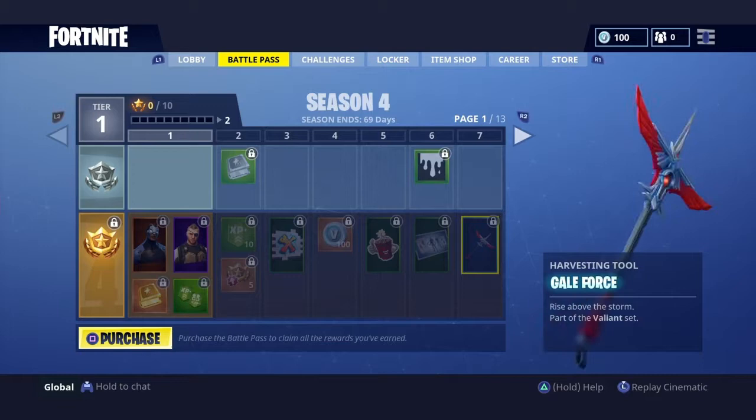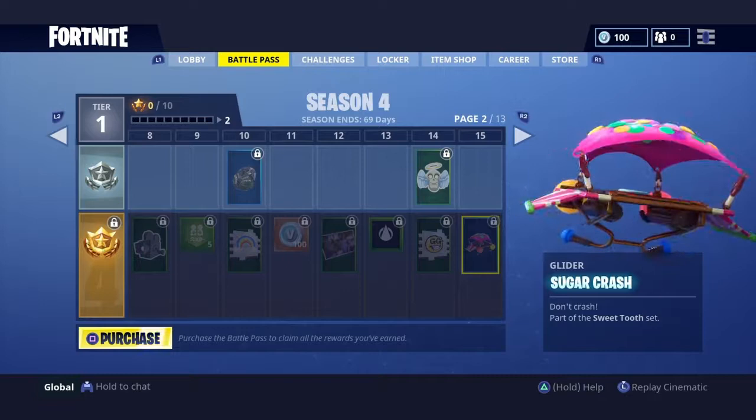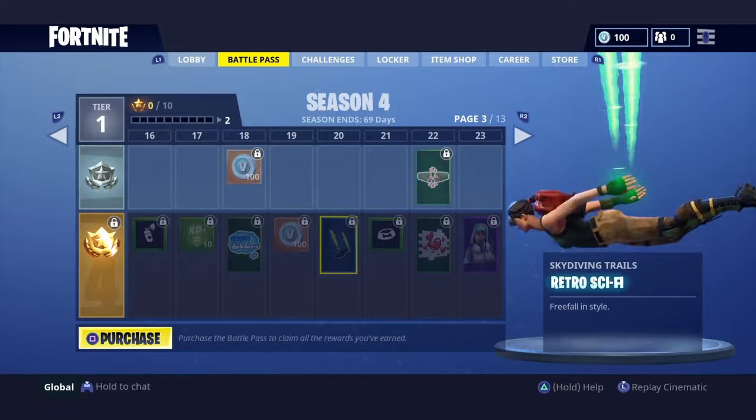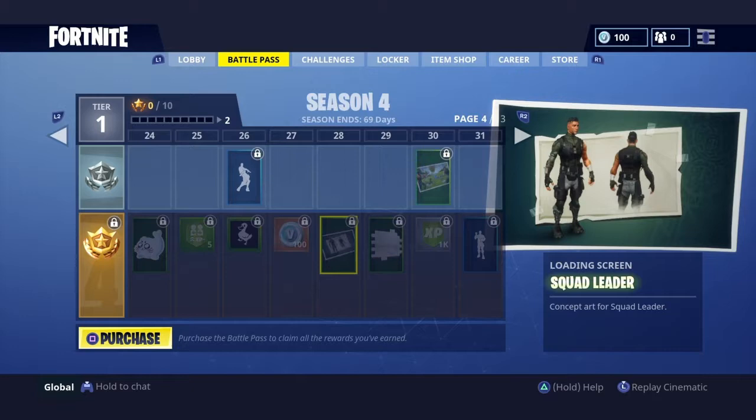And we have a glider - the Sugar Sugar Crash. I'm not gonna be looking at the normal battle pass up there, I'm gonna be looking at all down here. And then we have Retro Sci-Fi, which is a free fall style. We have that Technique. We had the Squad Leader loading screen. Popcorn emote - actually, I'm gonna look at all the emotes. So that's the popcorn emote.